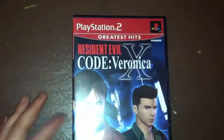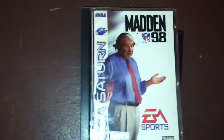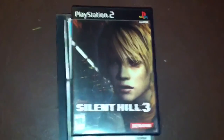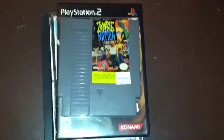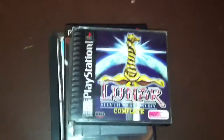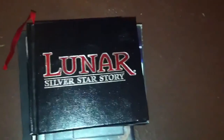Resident Evil Code Veronica X, Metal Gear Solid 3, Madden 98 on the Saturn and PGA 97 on the Saturn. Silent Hill PS2 — that was a really really good buy because it's actually worth a lot of money, not what it says on here. Zombie Nation on the NES, and Lunar on the PS1 — my bad — and we have the manual for it.